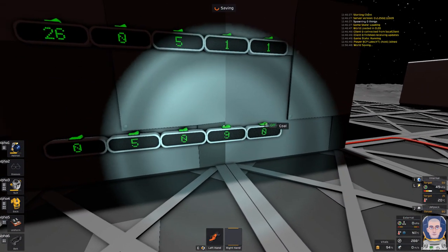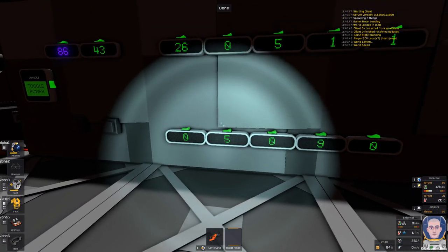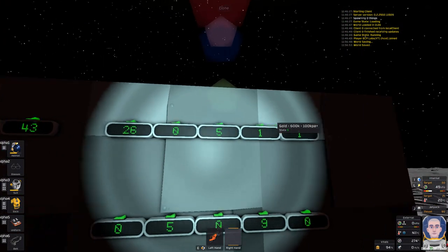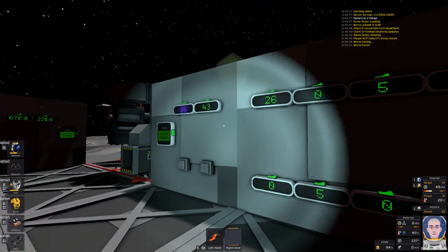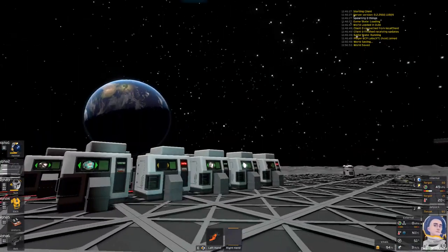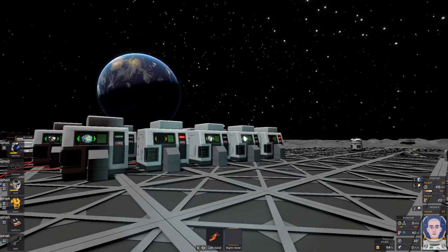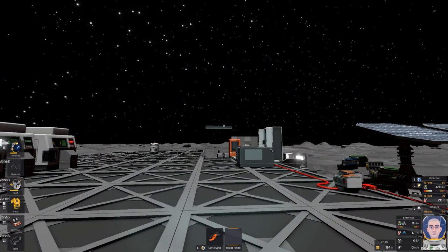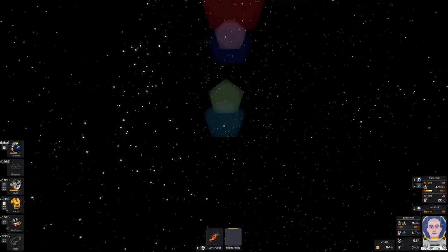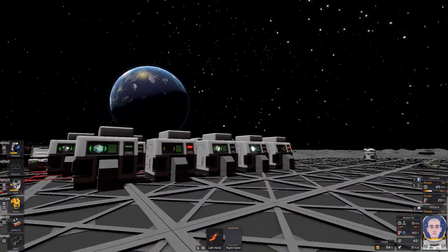Hey everybody, it's BC here, welcome to another episode of Stationeers — just in time for an autosave. As you can see I've done a little bit of mining between episodes. There has been a game-changing update since the last episode; the developers have been working really hard and they've added interplanetary travel in survival. There's a rocket we can build and go to the other planets that are actually out there.